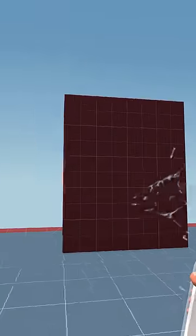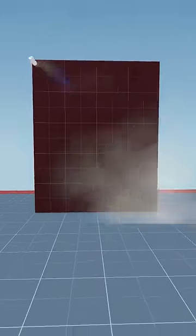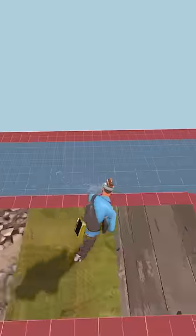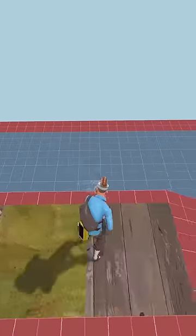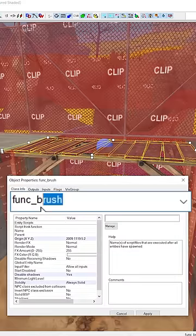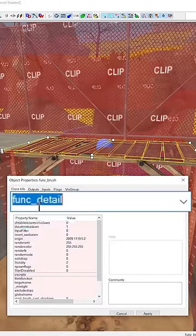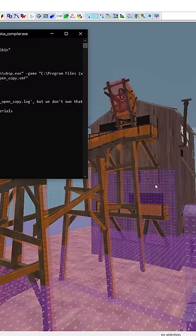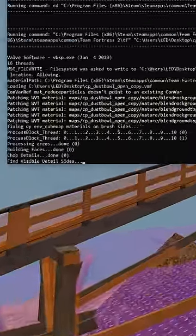In TF2, func brushes have this unusual property where some physics objects bounce off instead of interacting normally, and for some reason they also turn all of the footstep sounds into concrete. So this begs the question, why didn't Valve make both bridges func details? There's no way to know for sure, but it could have been to reduce the amount of T-junctions, which can completely blow up a map.